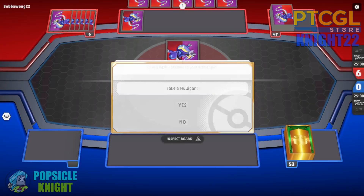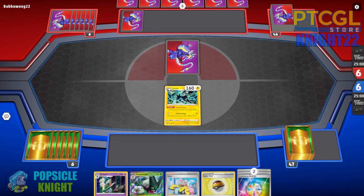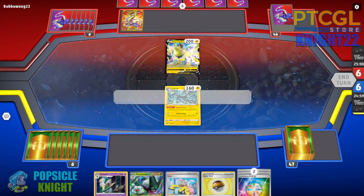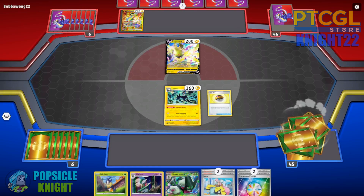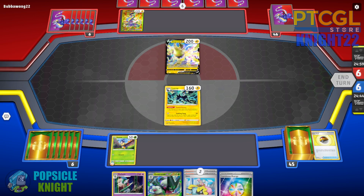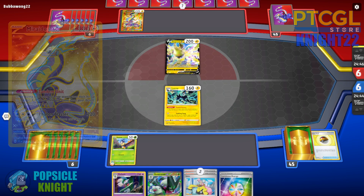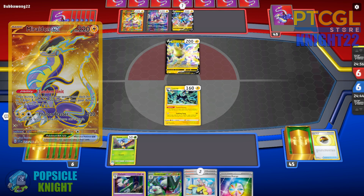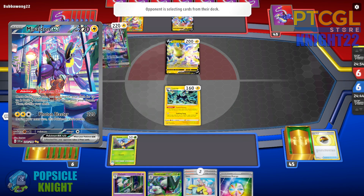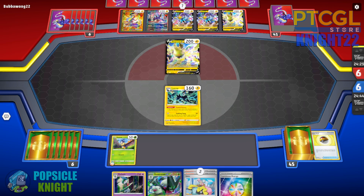We won the coin flip and are going first. After a few mulligans, I'll start with this hand — Luxray in the active spot, Love Ball to find Blipbug, and an energy to attach so I can attack with Luxray on my second turn. Got an Iono from the top deck but we'll set up Blipbug first. It's always good to note if you have one or two Blipbugs, in case they target your benched one. We're going up against a Miraidon EX and Regilaki VMAX build — a pretty straightforward, fast strategy that sets up a bunch of EX and V Pokemon on the bench.